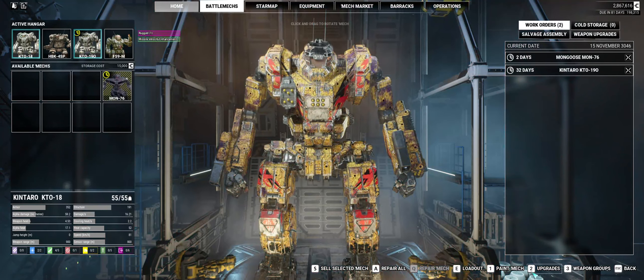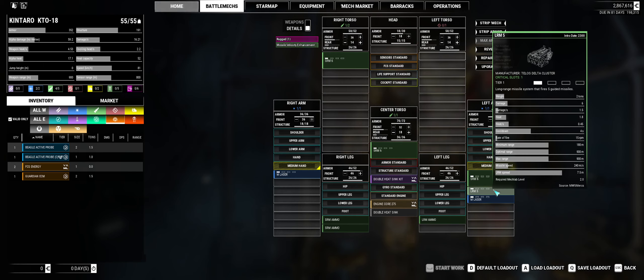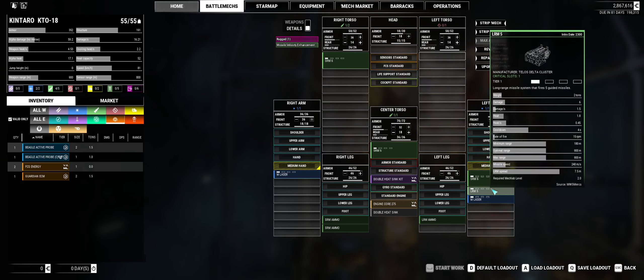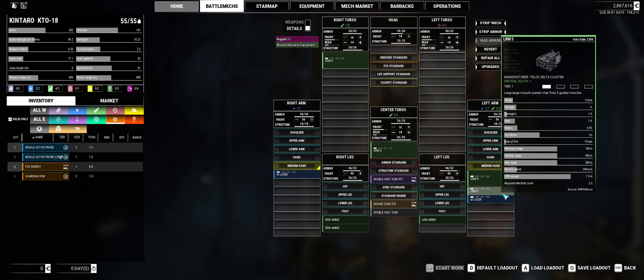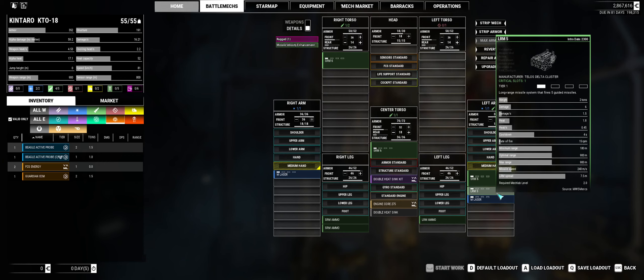This is the Kentaro I've been using. It's a little bit light on SRM ammo, but my thought was I could take this out — maybe switch out a medium for a large laser. All three would give me something more appropriate for long range. That's the real shortcoming: all it's got for long range is this LRM 5.